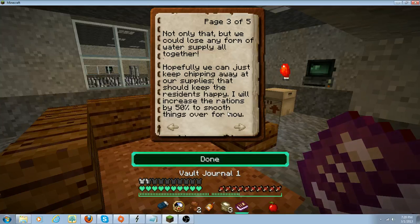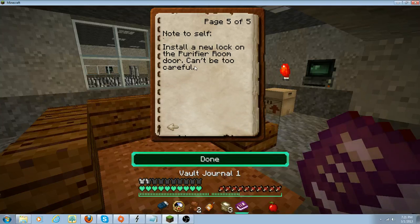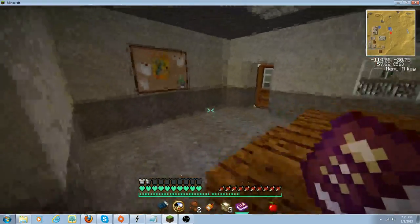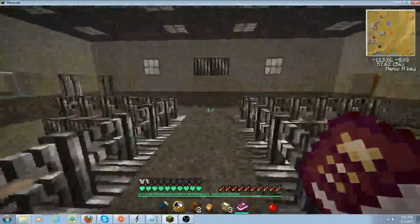Vault journal: the residents are getting more and more agitated, the sounds are getting louder. I'm going to assume that whatever is out there is clawing through the walls — I reckon it could well be a mantis nest or maybe radroaches. But there's not a whole lot I can do to cover it up anymore. I've been making sure to check the walls each day, but we can't risk the walls collapsing — if it does, we will lose our supply of clean drinking water. Hopefully we can just keep chipping away at our supplies. I will increase rations by fifty percent to smooth things over. Note to self: install a new lock on the purify room door. Okay, that's a hint right there — they're obviously not wanting us to go there.